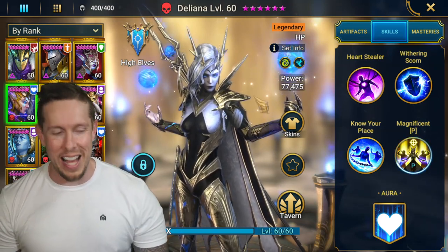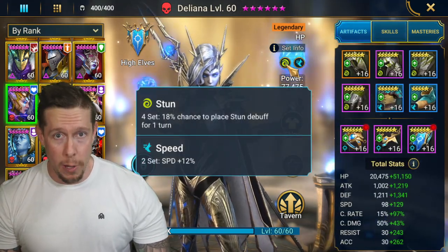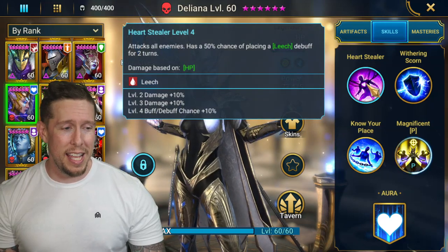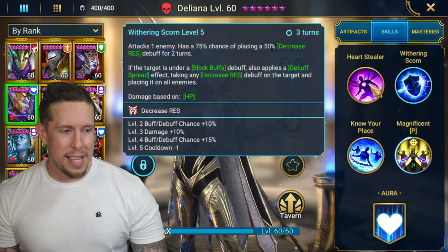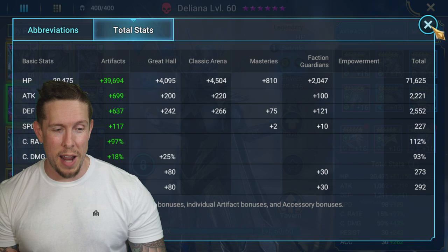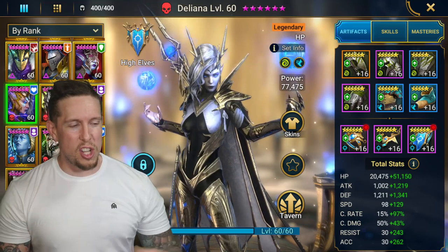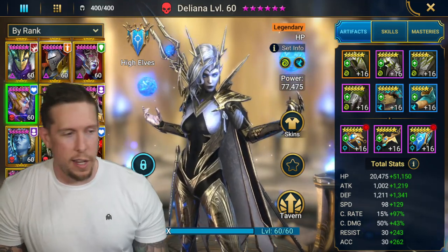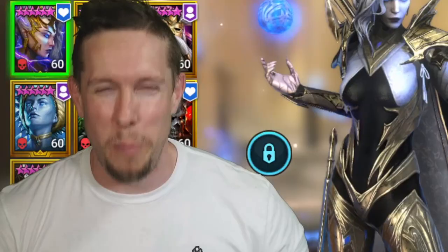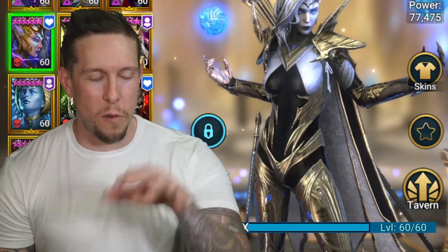How do you feel about Deliana? I have her built in the same gear from my initial video — a stun set for extra control. But if I had to re-gear her I'd probably take her out of a control build and go for a little more damage. I don't use her in high elves faction wars anymore because I'm just trying to optimize my run speed and she won't help me go any faster.